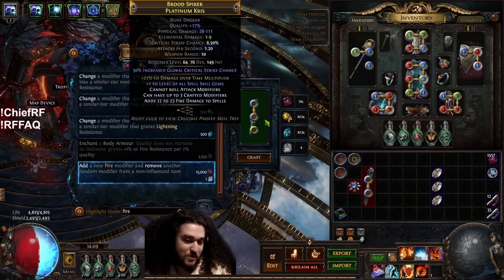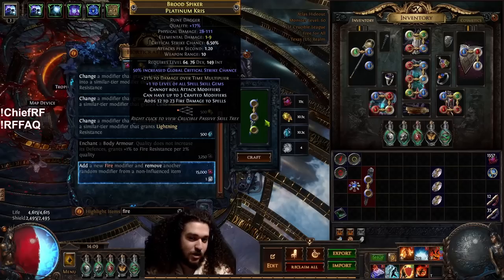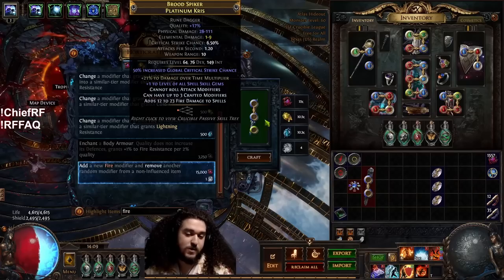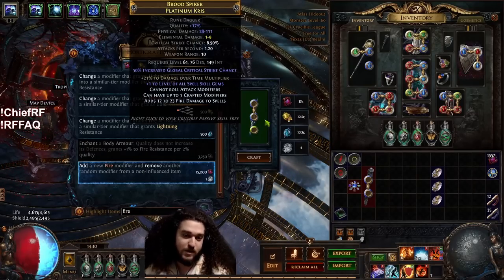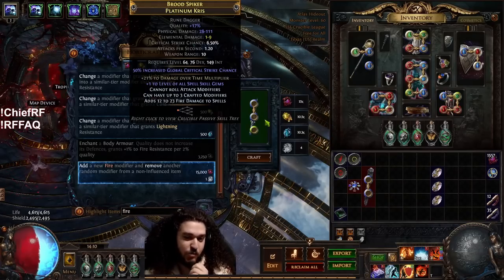If it successfully crafts, we have our undisputed best weapon we could pretty much ever make. We'll multi-craft fire and ignite chance and fire multi, so it would be plus two with fire and ignite, with 40 multi.